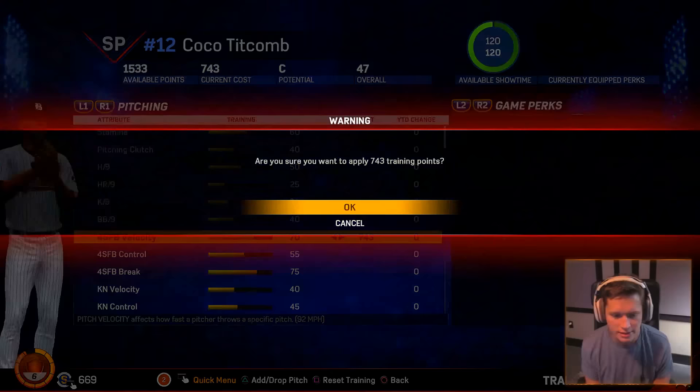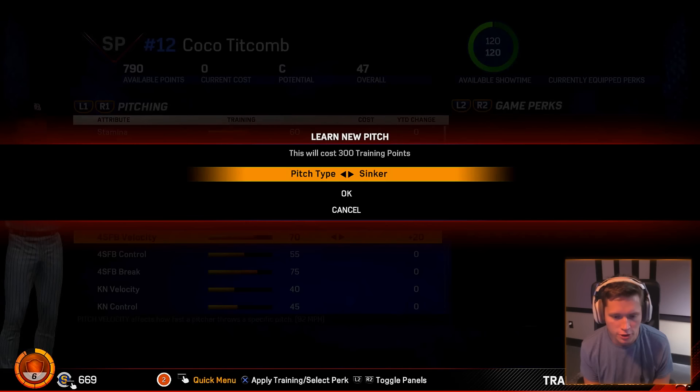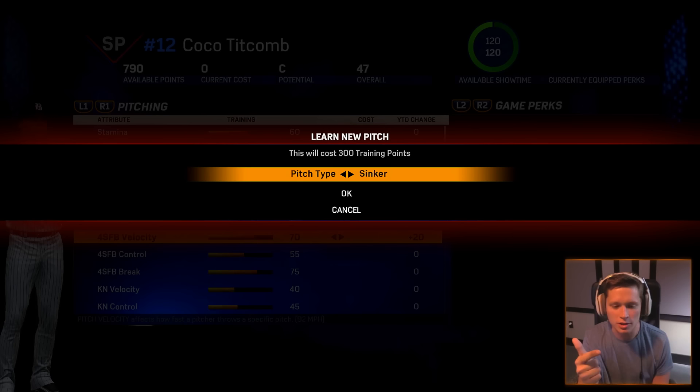What else should we do? We could add in a pitch or two. You can add pitches for 300 training points. Currently we have three: we have the four-seam fastball, the 12-6 curve, and the knuckleball.